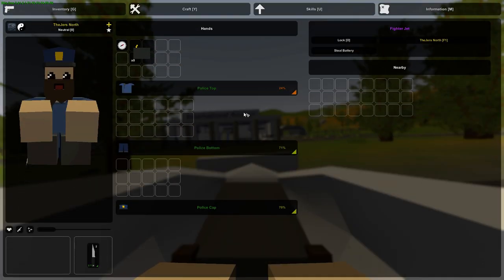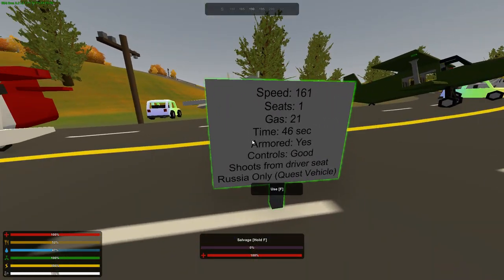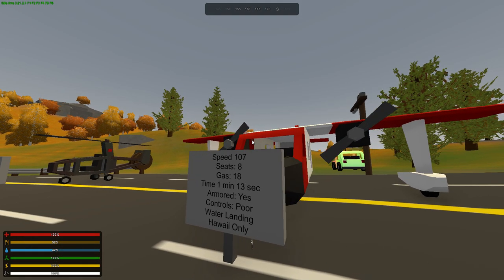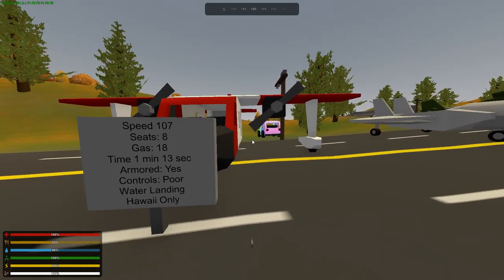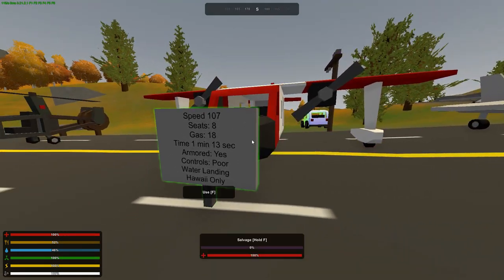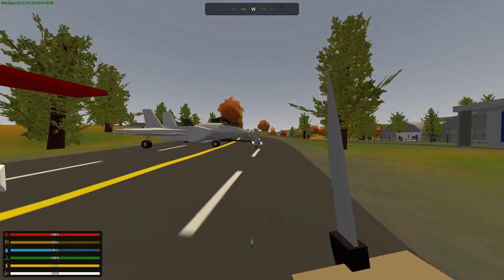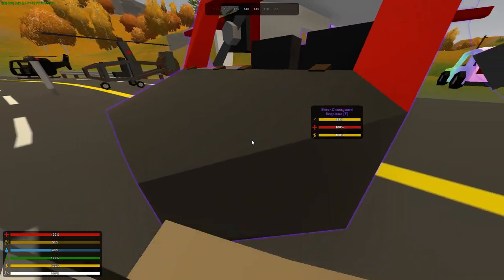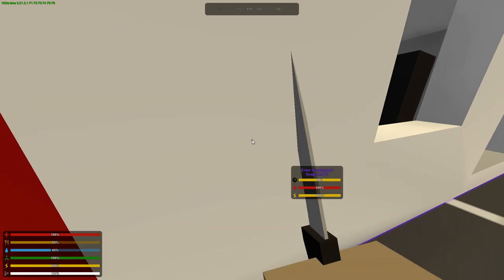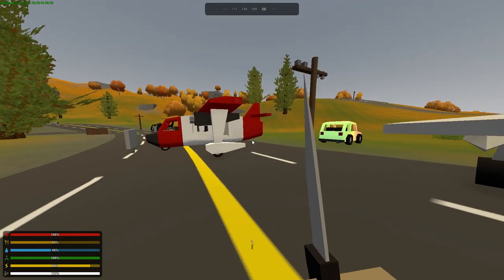The Fighter Jet just takes HMG boxes, so you can fill it with local military ammo. Now here's another beast, only available on Hawaii as far as I know. It goes 107 mph and seats eight — the highest capacity airplane in the game, except maybe the bus for vehicles overall. It took 18 gas and one minute 13 seconds. It is armored but the controls are poor, very bulky — just like the Anushka. Interestingly, when you stab at it with a knife you don't make contact, which looks like a bug Nelson didn't notice.